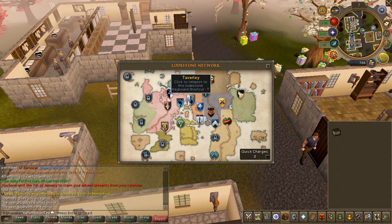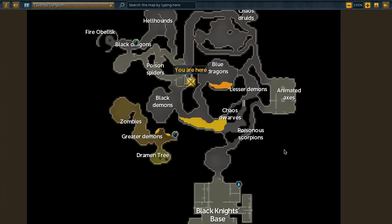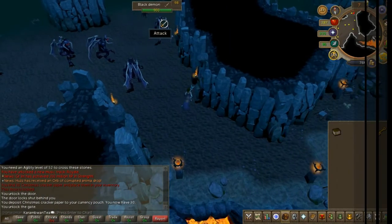Head to Taverly dungeon and towards the poison spiders that are located west. There are multiple ways to get there — shortcuts or the dust devil method. You choose.